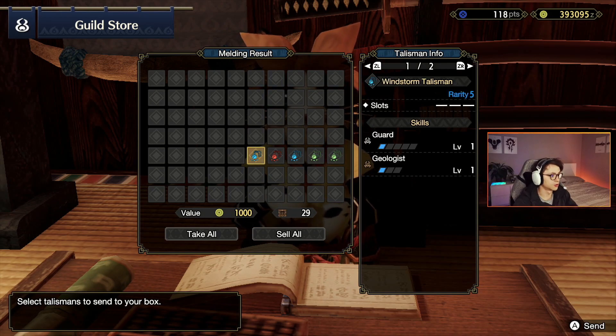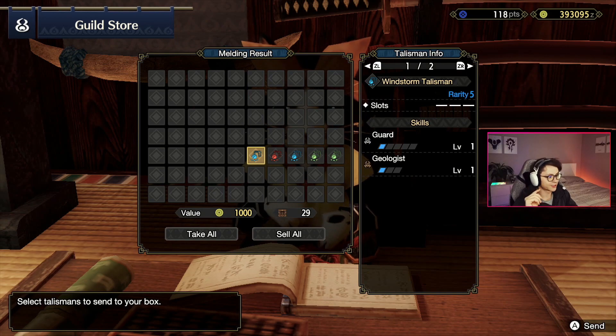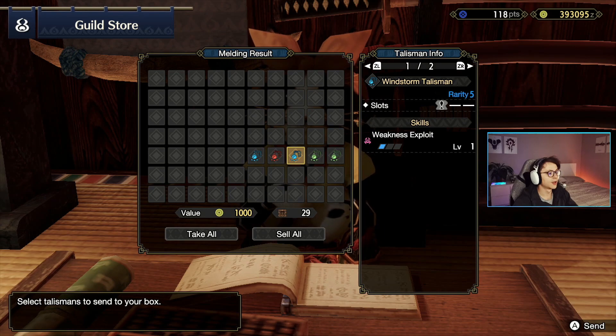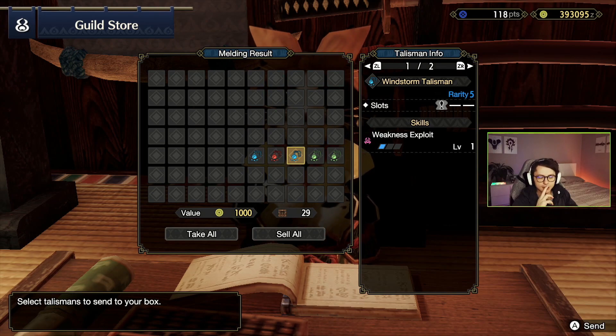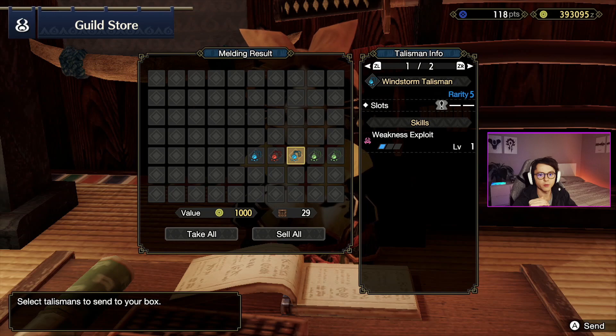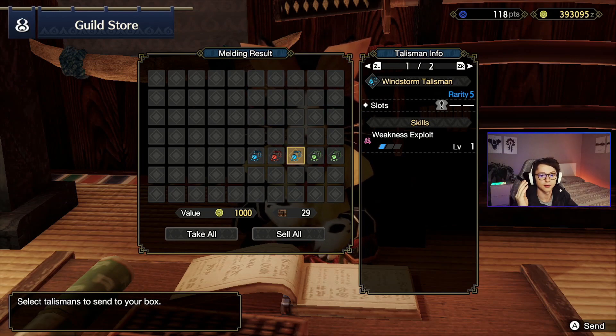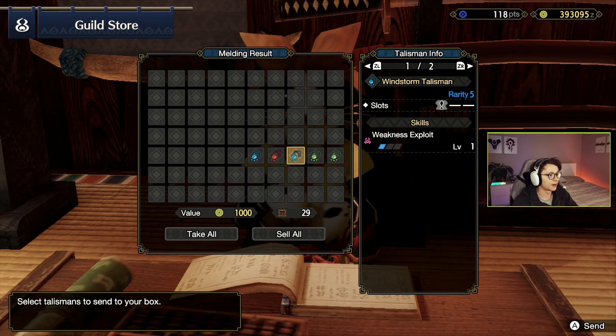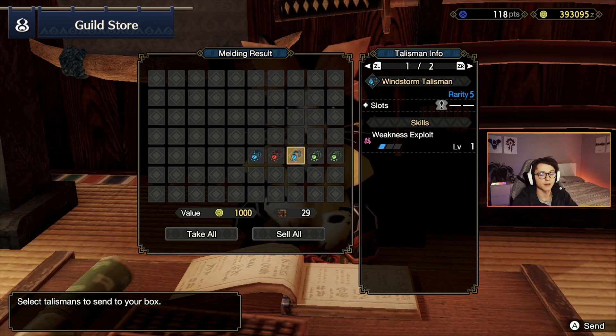Geologist — not going to use it. Skipping the next red one for last — saving that for the end. Weakness exploit is really nice. This paired with the Elytral belt that gives you two levels of weakness exploit means paired with this talisman you've got the full three weakness exploit and you don't have to do anything else to get it. You can configure a build without needing a second armor piece for it. I believe you cannot get decorations for weakness exploit — I think it can only be on your armor. Really exciting that you get talismans with it.